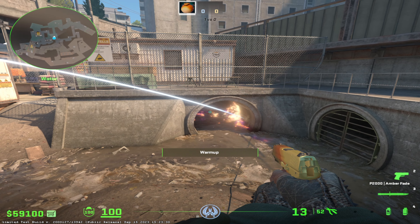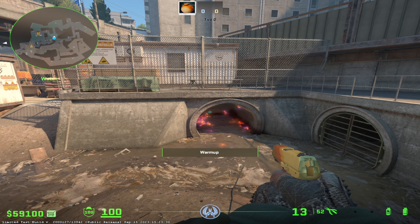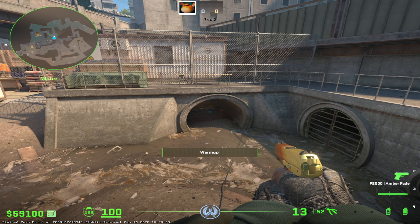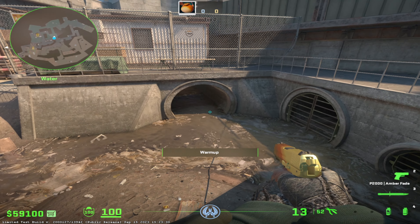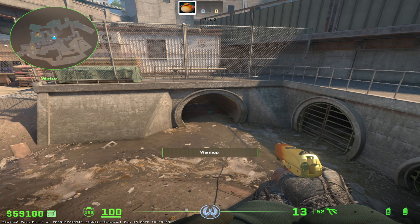I'm going to show you how to throw this molotov on Overpass. The molotov goes a little bit deeper in the tunnel so that way they have to tick through it, and you're able to hear the ticks, or they're going to put out the smoke and it's going to allow you to hold short a little bit better.